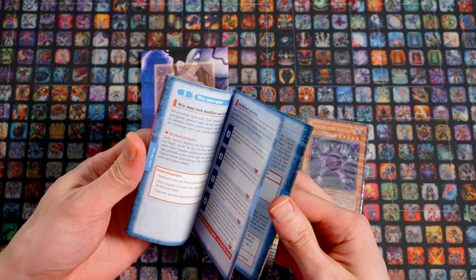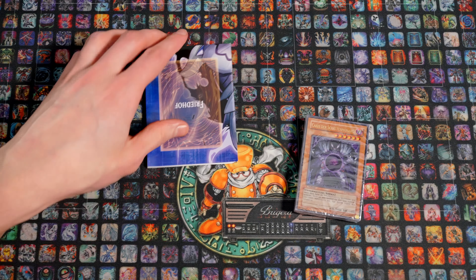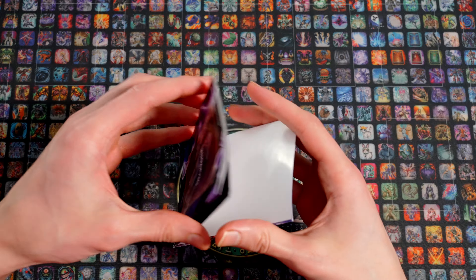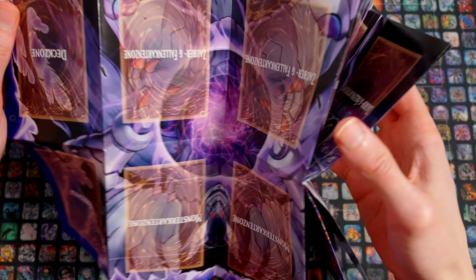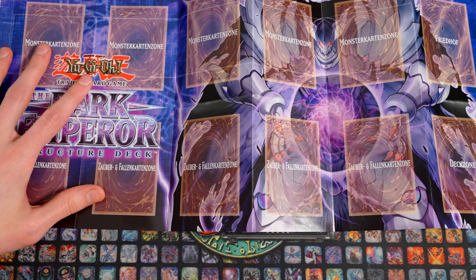Er ist auch noch kurz vor Synchros rausgekommen, das heißt Synchros gibt es hier auch noch nicht. Und dann haben wir hier die Matte, die wir gleich als Unterlage benutzen für dieses Video. The Dark Emperor Structure Deck Spielmatte – oder Spielunterlage, besser gesagt.